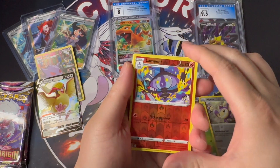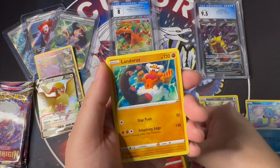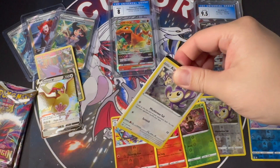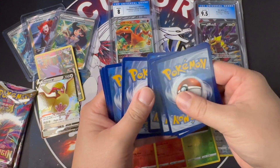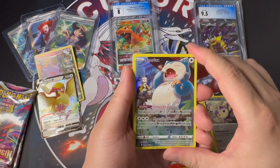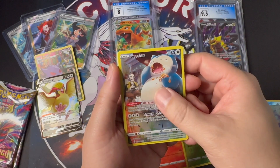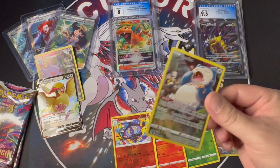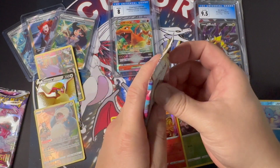Pack number six — not good with this white border. But another Trainer Gallery at least — we get a hit from that white border: Snorlax art card! And it is non-hit, non-holo Snorlax, going over here with the raw cards. Pack number seven — and we have one left after this.